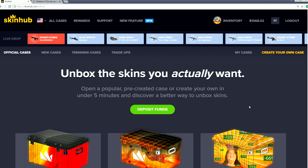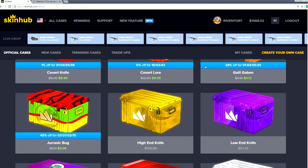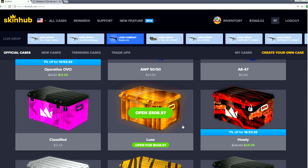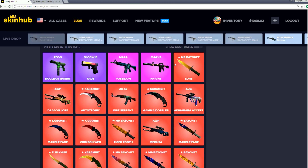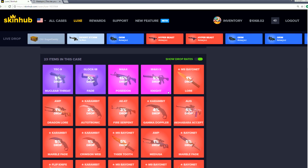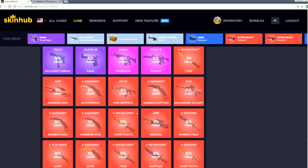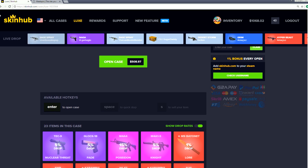We have $1,068. Let's see if we can make some profit here today, get some cool items to give away - it should be fun. Let's start off with the high-end knife. I really want to open this one but it's $508, and there's some pretty cool stuff you can get. We'll show the drop rates real quick - you don't always have the best chance with this one for the price you're paying.